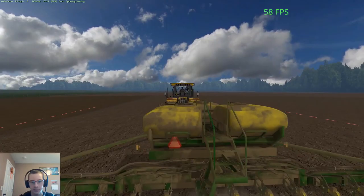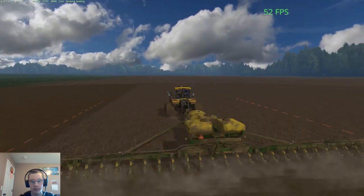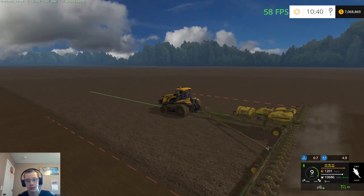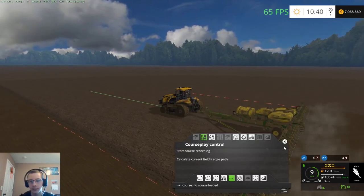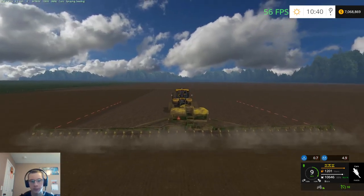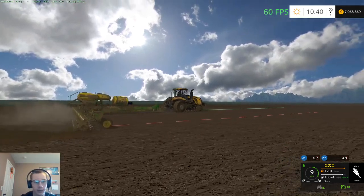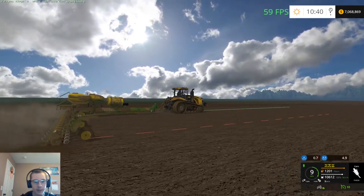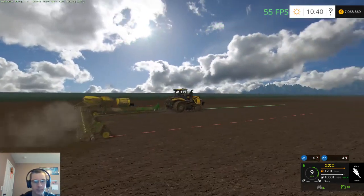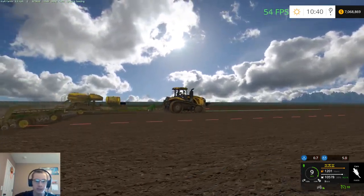I do want to edit this planter and put a tool camera on it, so that way there's a camera right here on the planter and you can go to it and be on the planter view. I like tool cameras — since I figured out how to add them I've liked adding them to a lot of stuff. It's just kind of a neat feature.